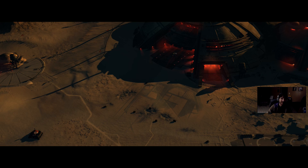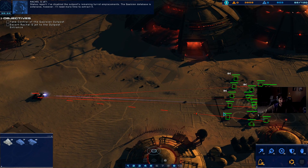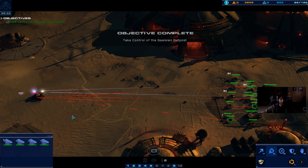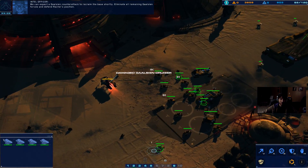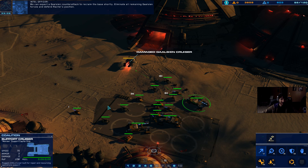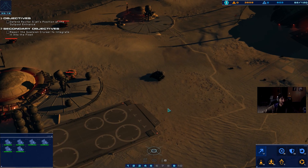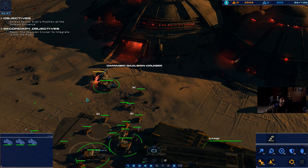I like how there's absolutely no chance there's gonna be infantry in there. Rachel, what is your team's status? I've disabled the outpost's remaining turret emplacements. The Gaussian database is extensive — I'll need more time to extract it. Excellent work, keep us updated. Intel — there may be a Gaussian Honor Guard cruiser in one of the outpost service hangars; it can be integrated into our fleet. Send a support cruiser to recover it. We can expect a Gaussian counterattack to reclaim the base shortly — eliminate all remaining Gaussian forces and defend Rachel's position.